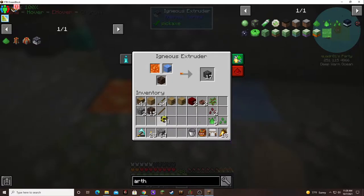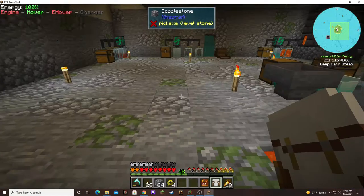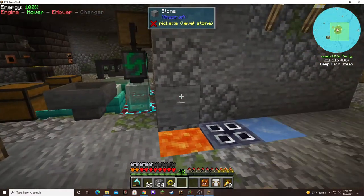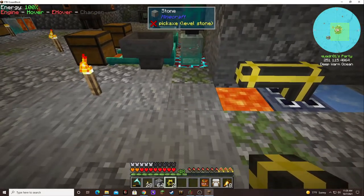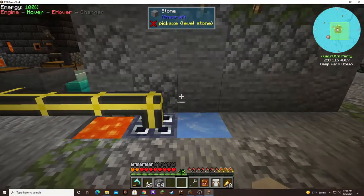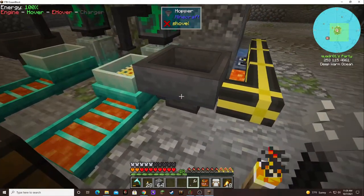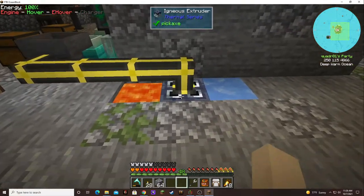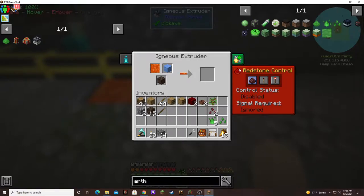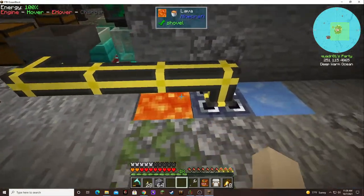We got stuff, we got more stuff. Let's put some of this stuff away. I figured this would be a better spot for this, so now we can just use some pipe to pipe that on over. Here's my wrench. Now that should suck it out and put it into the hopper. There it goes — it's going somewhere.